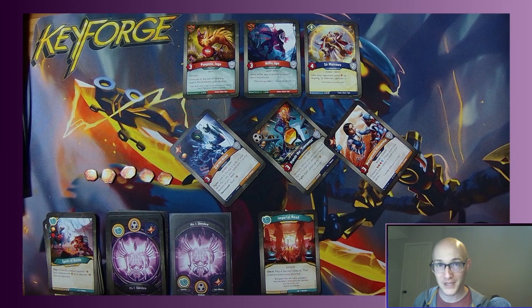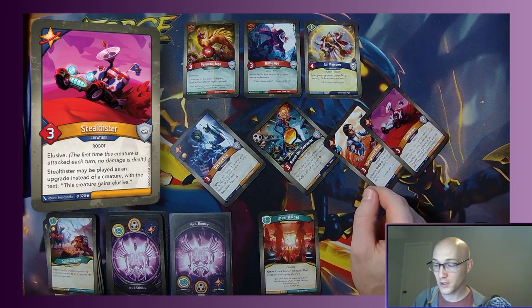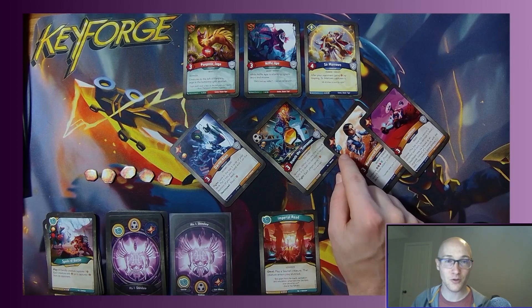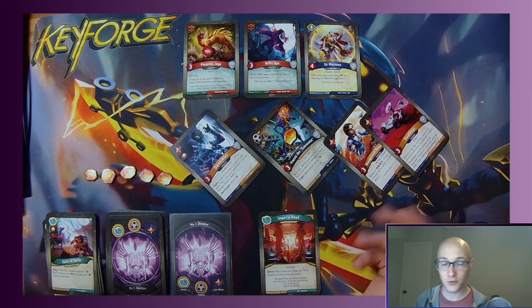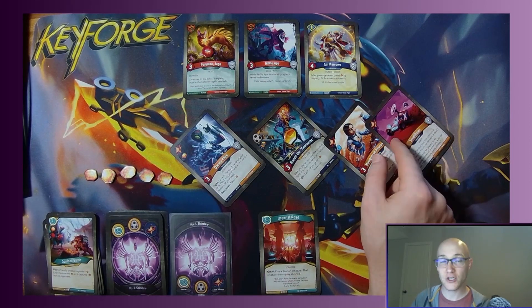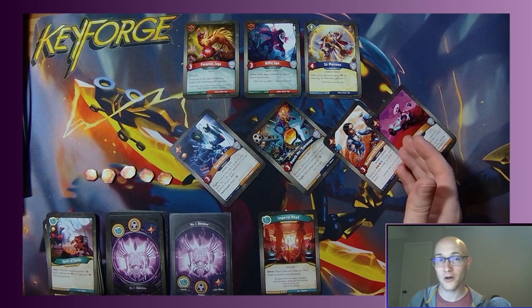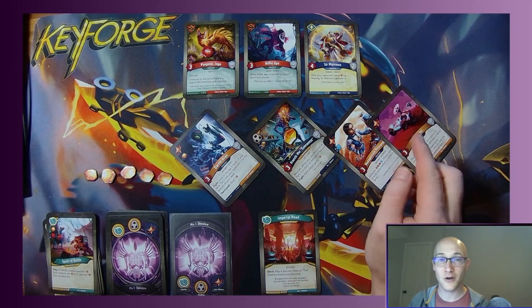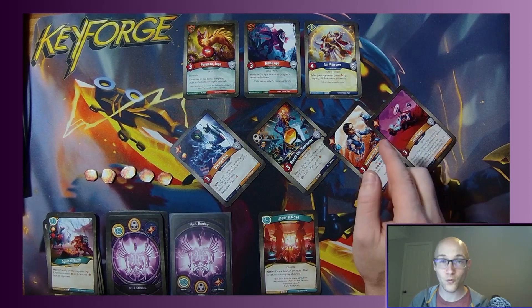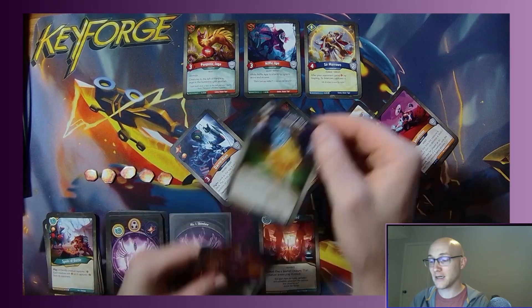Those are the four primary pips. In Grim Reminder there's also a discard pip — it looks like a purple card logo with a minus on it. On your turn, once you've chosen a house, you can normally only discard cards of that chosen house. A discard pip gets around that rule — when you resolve a discard pip, you can discard any card from your hand. So I could discard this Lucky Dice, for example.